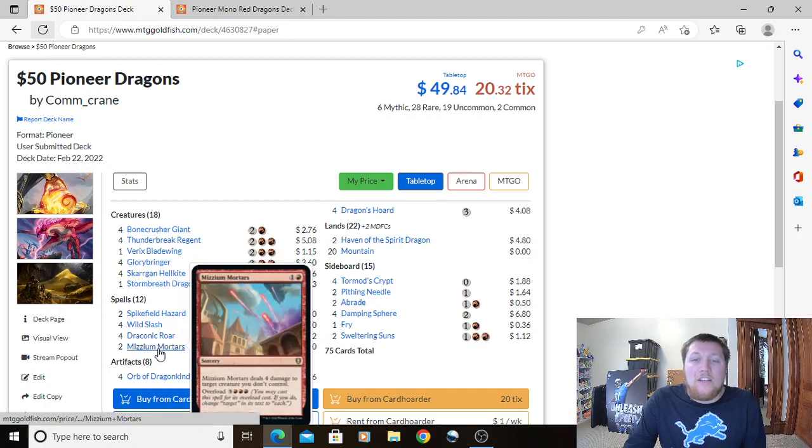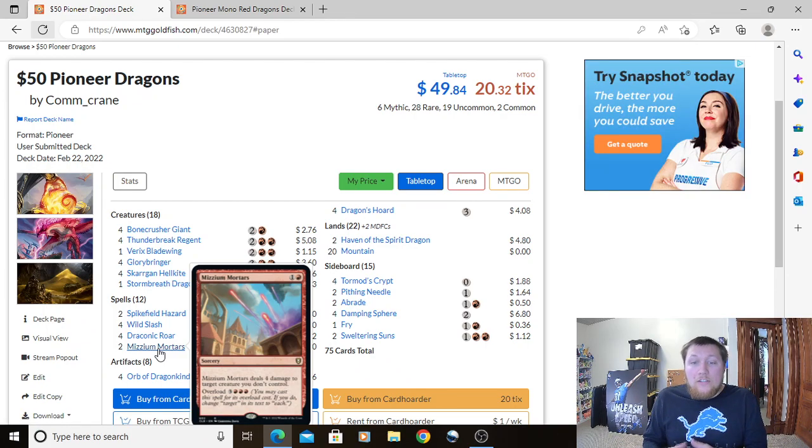Two Mizzix's Mortars: 1 Red and 1 Sorcery, deals 4 damage to a target creature you don't control. With Overload for 3 Red Red Red, you change 'target' to 'each' and torch the whole board. It's a really flexible card — there are a lot of relevant cards with 4 toughness in the metagame, so picking those off is important. And late game with a bunch of mana, we'll just clear their whole board.